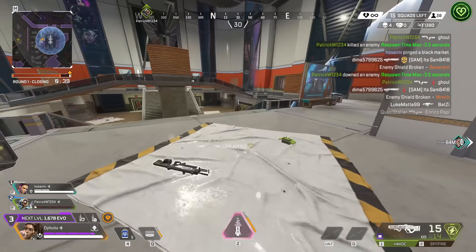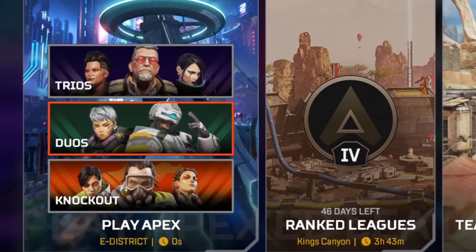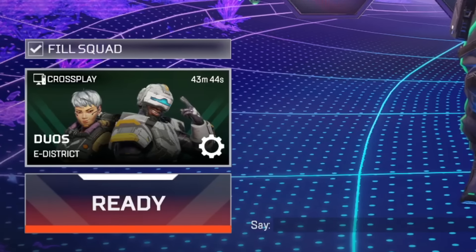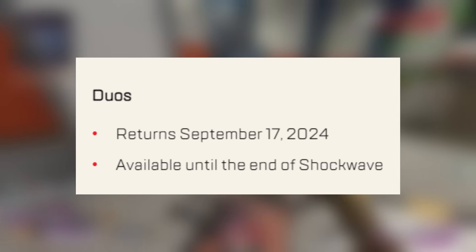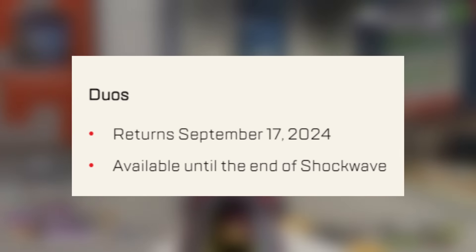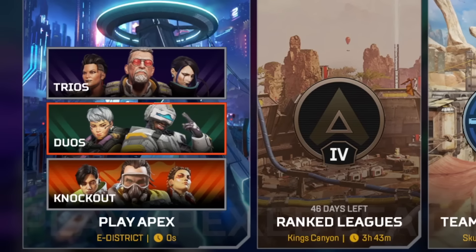Another thing that the developers are keeping secret is why on earth they don't want duos in the game. It's been months since we've had duos as a standard mode in Apex, and now finally we are getting it back — but if you actually read the patch notes of the mid-season update, you'll see that duos is only coming back until the end of Shockwave, meaning we'll only have 41 days to play duos, and then seemingly it will be gone again. Apex did make a post saying duos is back, but they didn't actually explain why it's been gone for so long.